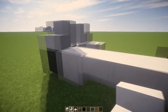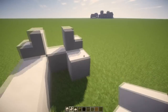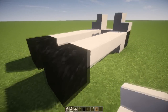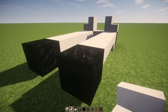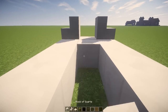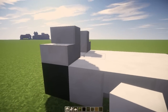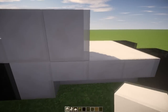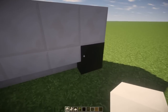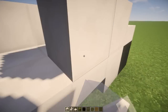After that first block, we're gonna use upside-down stairs all the way to the back tires like so, and do that on the other side as well. Then we're gonna fill this up with quartz blocks and place more quartz blocks above the first layer like so, and do that on the other side as well.